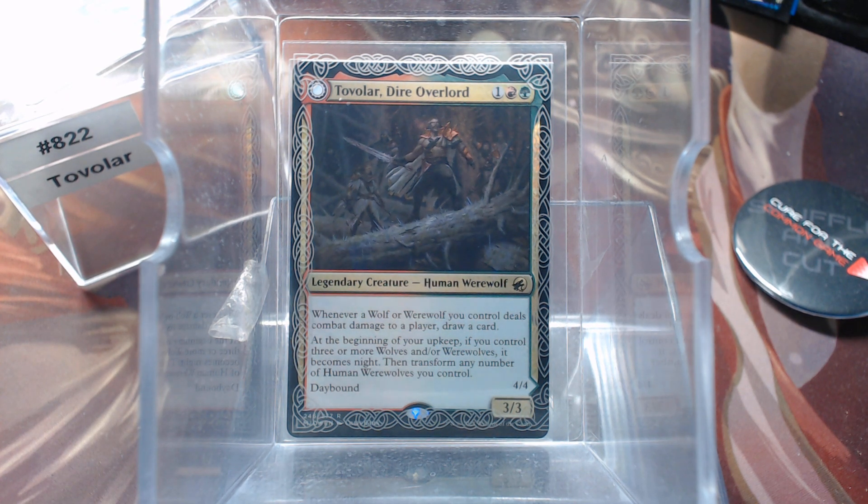Welcome back to Clear for the Common Game. Today, in deck number 822, we're going to talk about Tovalar, Dire Overlord. I will preface this with the fact that I do not like werewolves at all. I don't know if it's that I don't like werewolves or I do not like double-faced cards. Either way, I built this, I did the best I could. I'm going to put it on the wall and I will never play it.